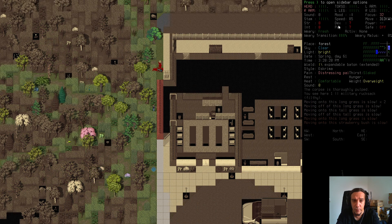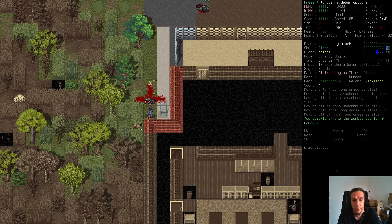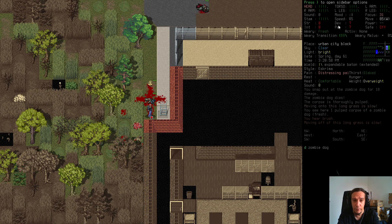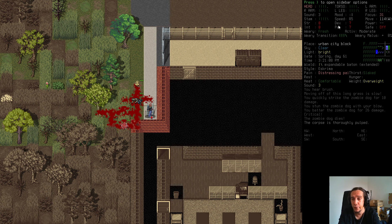There are two zombie dogs coming after me, so I'm starting to kite out — running away to fight the zombie dogs in the open. Zombie dogs are fast and good at dodging, but they have way less HP than a regular zombie. They're worst for characters without a high fighting skill; for a decent fighter they are mostly harmless.